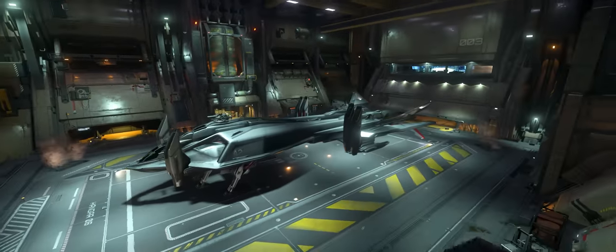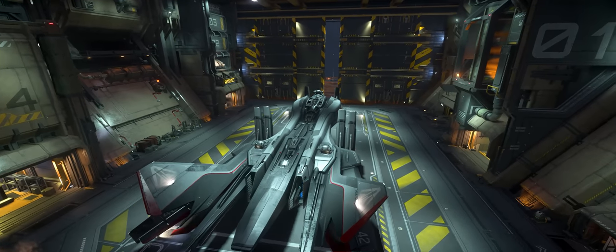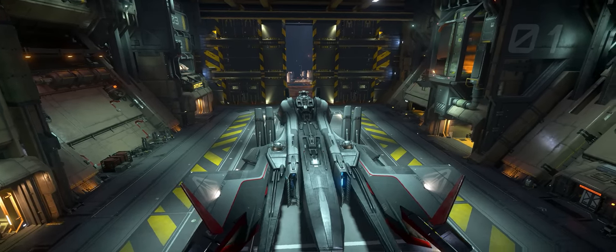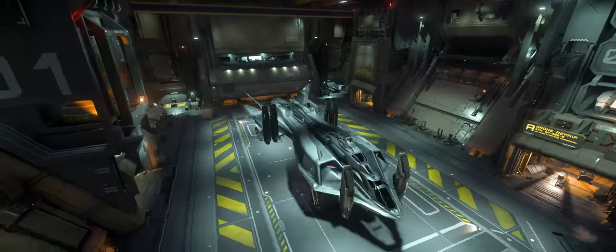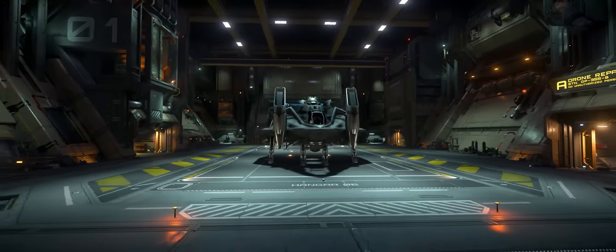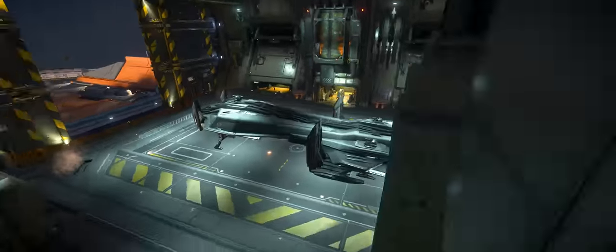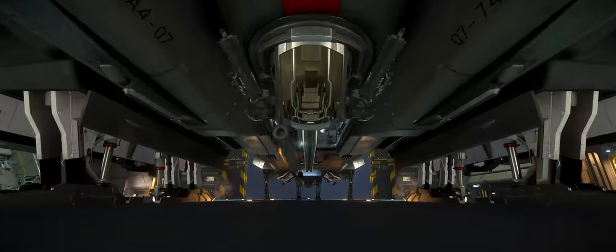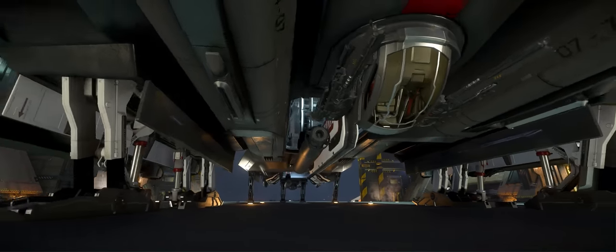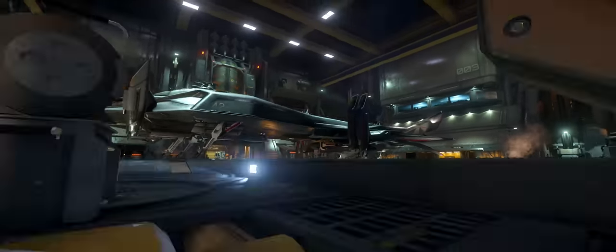I'm going to test it for the first time. Also, it does have a little brother, the Eclipse, which I've already made a video on. If you want to go and see that video, I put a card to it in the top right-hand corner of the screen. But yeah, you can see all the turrets - there's one underneath there, there's one above. I think there's two at the back. I don't know if there's two below as well - there's one below. So yeah, there are a lot of turrets, and also you can see the torpedoes there.